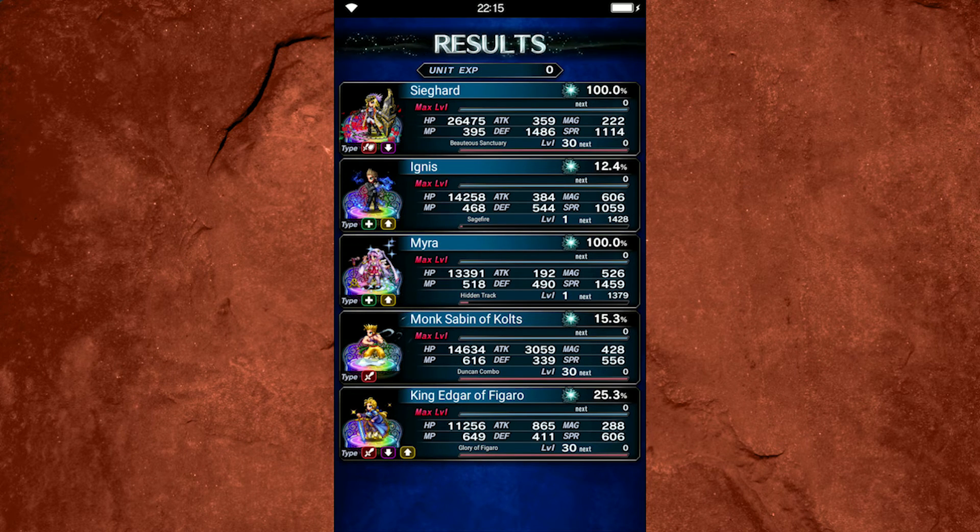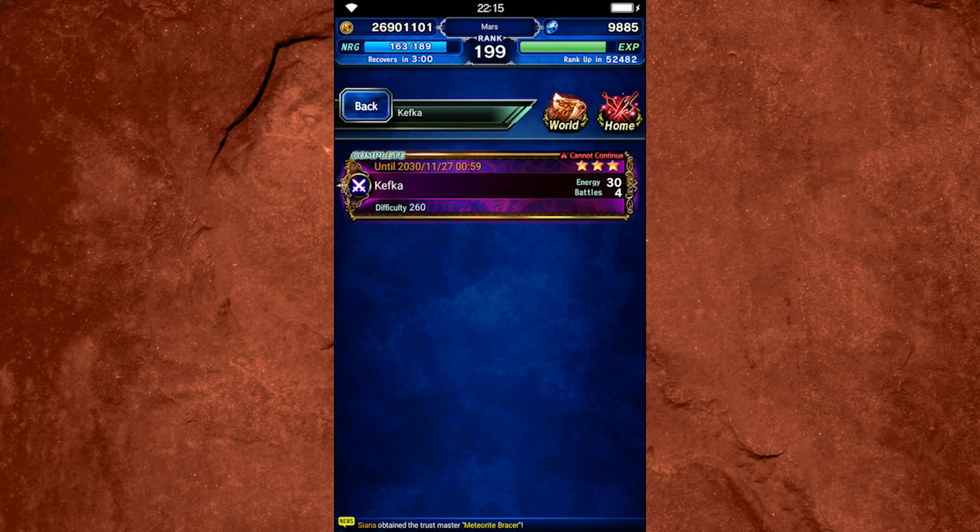That pretty much covers a more normal strategy — this was basically the party I ran for my first clear, and then I did the fury run later that you saw in last week's video. I wanted you guys to see something a little more conventional and more my style. We had a whole party of beautiful men and I wouldn't have had it any other way. Thanks so much for tuning in. Let me know in the comments what content you've loved in the past — I want to get back to what I love about this game: playing it, figuring out cool stuff with off-meta units and creative strats. See everybody in the next video.